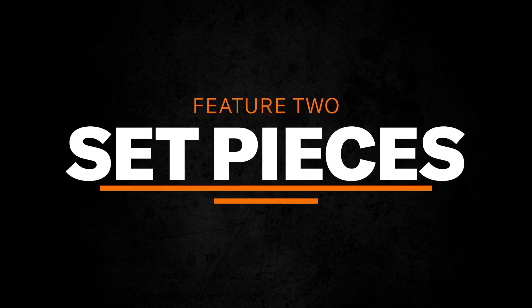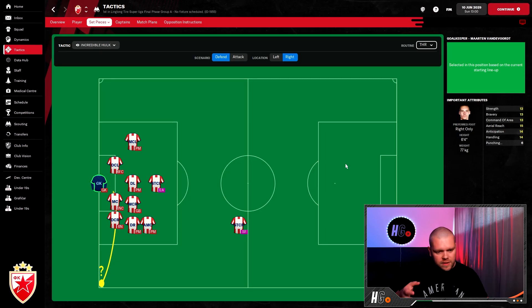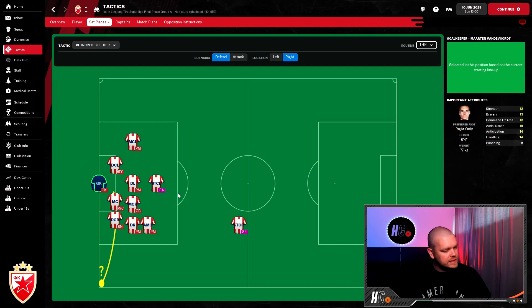The second thing on the list is more customizable set pieces. We're in-game here — this is my rebuilding Red Star save that we're doing live on YouTube a couple of times a week, with the goal of winning the Champions League with Red Star out of Serbia. It would be amazing to go into the Champions League with the most crafted set piece routine possible, but you are very hamstrung in what you can do. On the defensive end, I can only move players into preset spots — why can I not just position a player exactly where I want him?